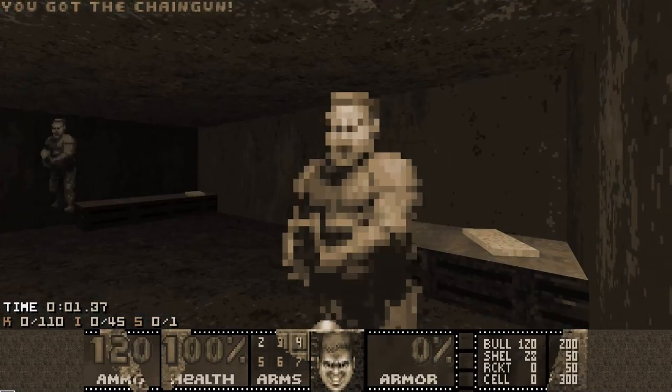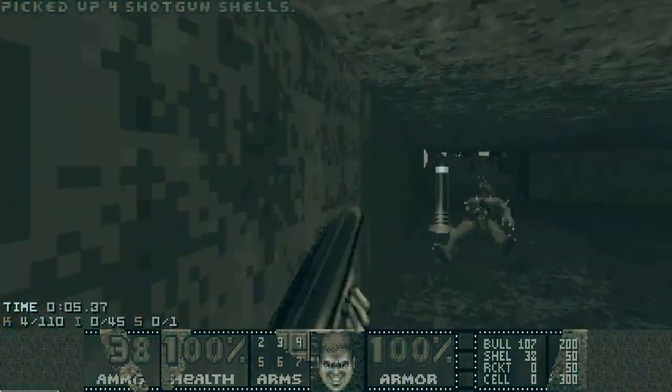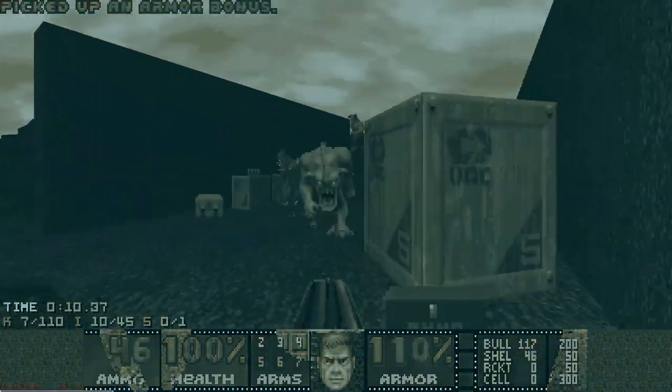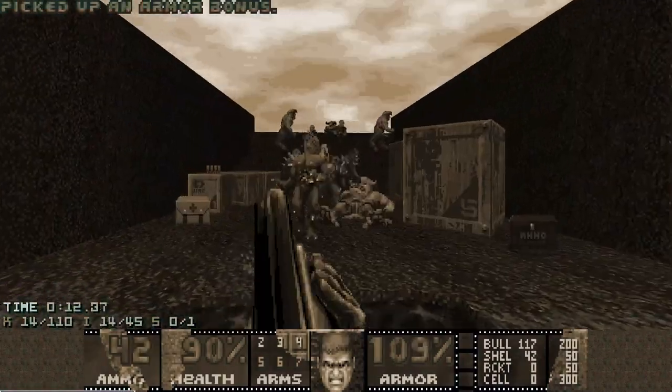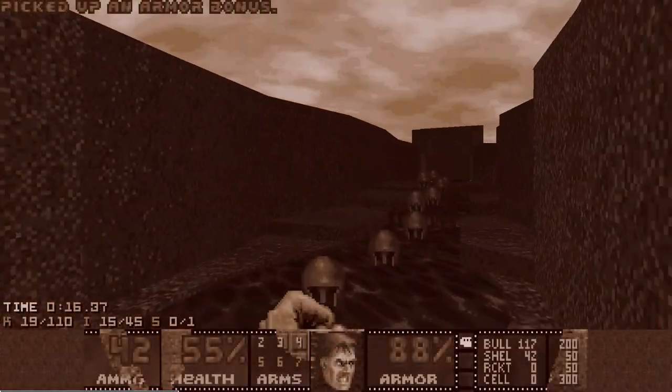Start by killing the zombies and grabbing the weapons, then pressing the switch behind the chaingunners releases the Cyberdemon into the minefield. But before he blows up on mines, he's going to help us by killing these shotgunners and dealing a lot of damage to the hellknights.